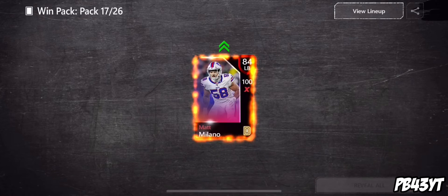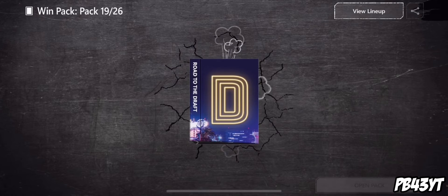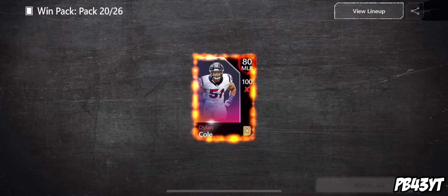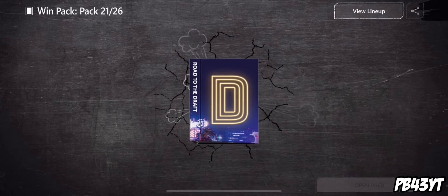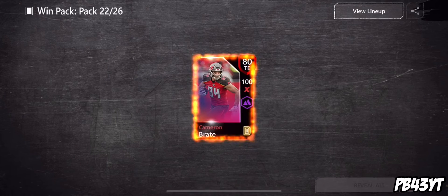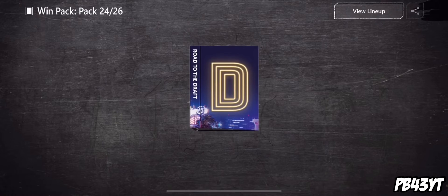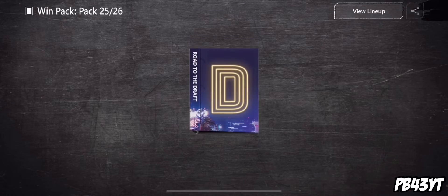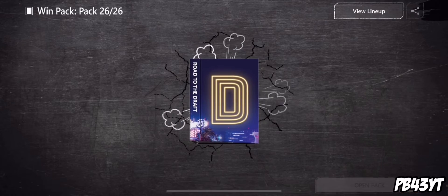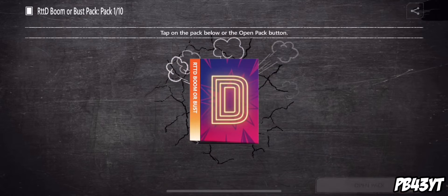I don't know if you can pull the 98 out of these live event packs, but I know they're robust packs — there's a small chance of a 98. I already opened up like seven or eight of these in a video from a few days ago, so hopefully we can pull one because we have 10 of these packs. That'd be crazy if we can pull a 98 overall. Last two packs — I'm probably not going to pull anything. 81 overall fullback and the last live event pack, 80 overall Dylan Cole.